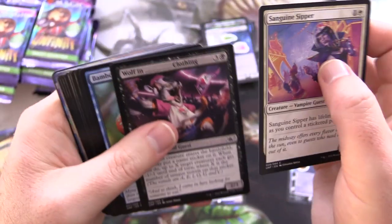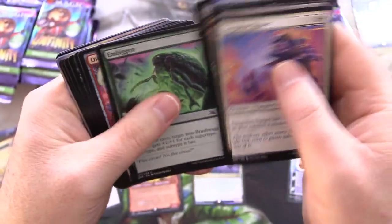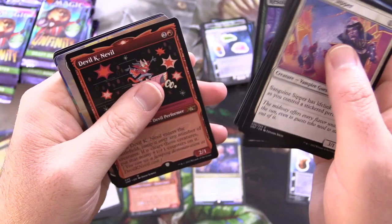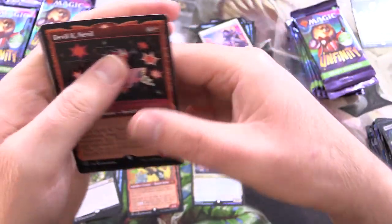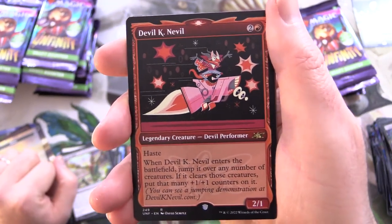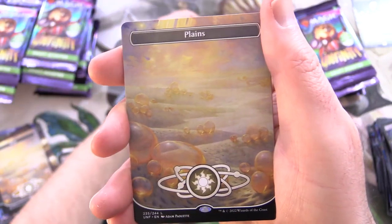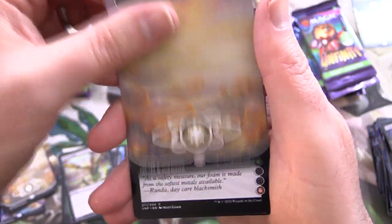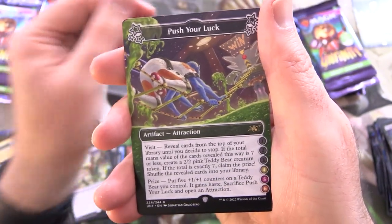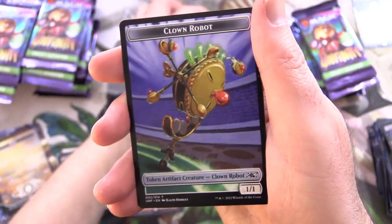Wolf in something clothing — that's fun. There's a lot of crazy ideas and concepts in this set; they use it as a bit of a proving ground for regular Magic sets. We have Devil K Neville for the rare. A nice Plains — just a regular version, not a foil. Foam Weapons Kiosk. Push Your Luck. Another rare — Clown Robot. And some stickers.